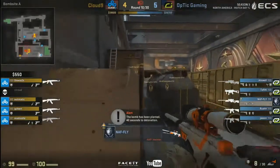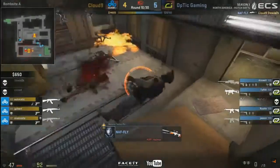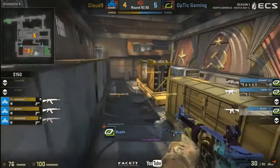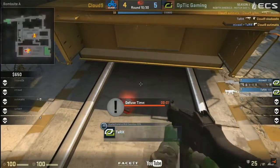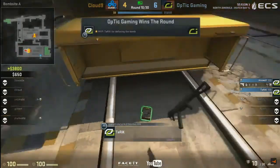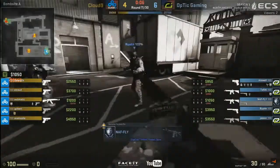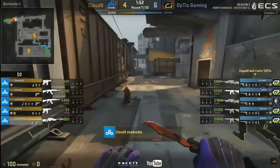The bomb gets planted by Cloud Nine, but they'll have a hard time pushing forward because of the forward positioning of naff using that AWP — just barely missing the shot on skadoodle. Automatic chimes in to shut down the rotation. Optic still with three players left for the retake, but it's going to be tough. Tarik is the playmaker here — rush pushes forward, buys time and distraction for tarik to spray down the remaining two — and the defuse comes in with plenty of time even without a kit. Both players now selecting a sniper rifle each — Optic changing the game going into this round.